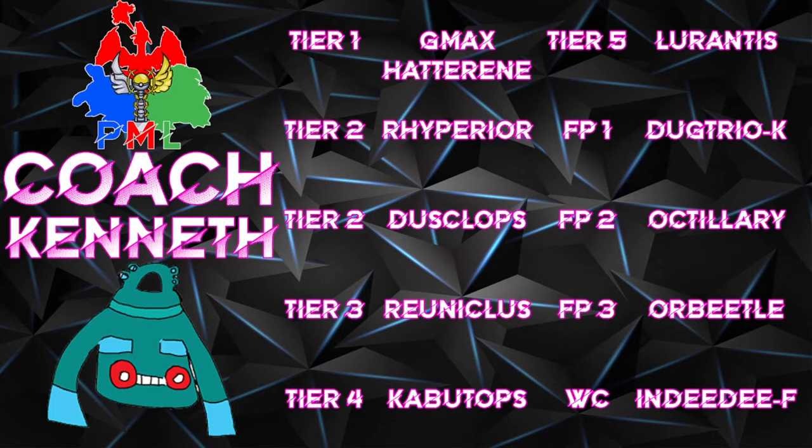It's definitely the best prepared for trick room — obviously built from pick one with this in mind. G-Max Hatterene is one of, if not the biggest, doubles threat under trick room. G-Max Smite is going to be super annoying for his opponents. Rhyperior, Reuniclus, Dusclops — all these mons are super threatening in trick room. And G-Max Hatterene's move confuses both opponents.